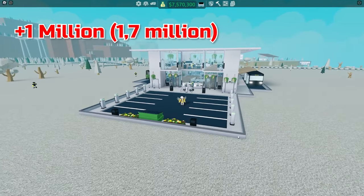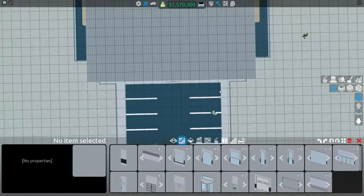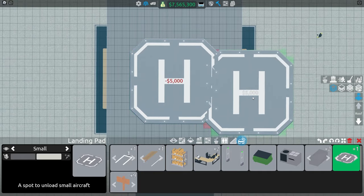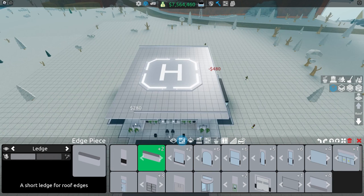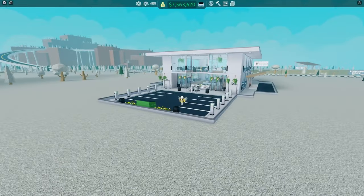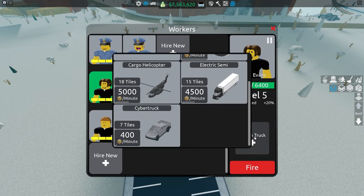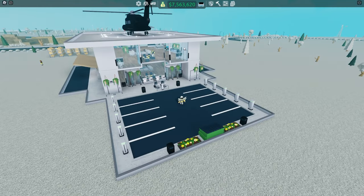So instead of 700k, now it's more like 1.7 million. You could also go to the top floor and add a helicopter landing pad and helicopter because it will make the store earn even more money. I like to add edge pieces on top too because it looks a bit cooler and gives the ceiling more depth. Let's assign the helicopter to our delivery driver — and we now have a helicopter as well.